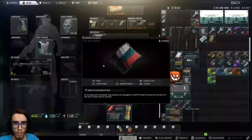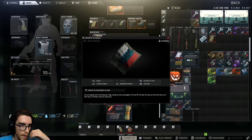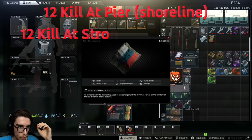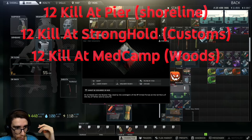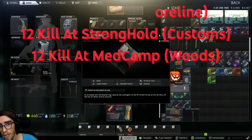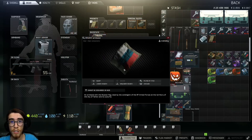This one is the Russian Federation Army armband. It belongs to a task called Capturing Outpost. You need to eliminate 12 PMC operatives at the extraction on Customs, eliminate 12 PMC operatives at the extraction on Woods, and eliminate 12 PMC operatives at the pier on Shoreline. After that you complete that task — it's so annoying.